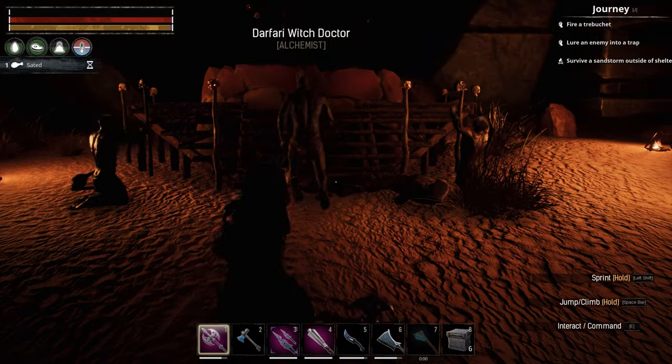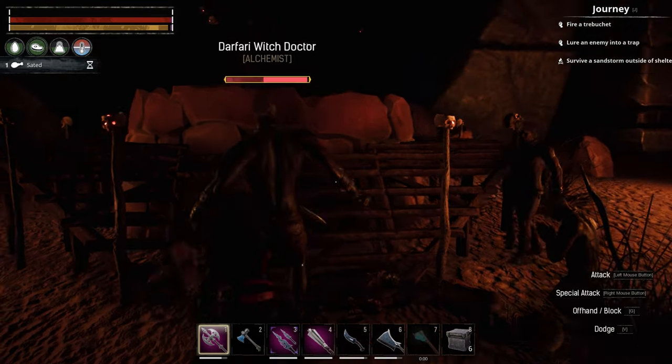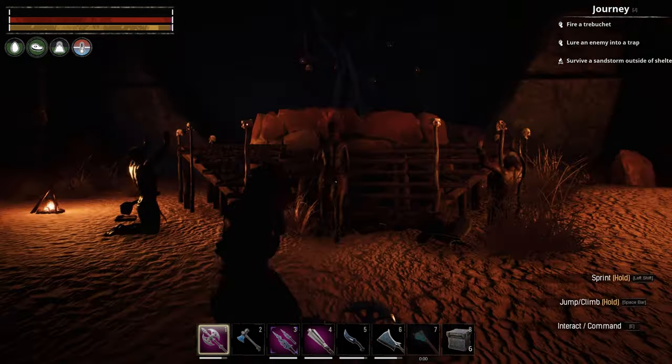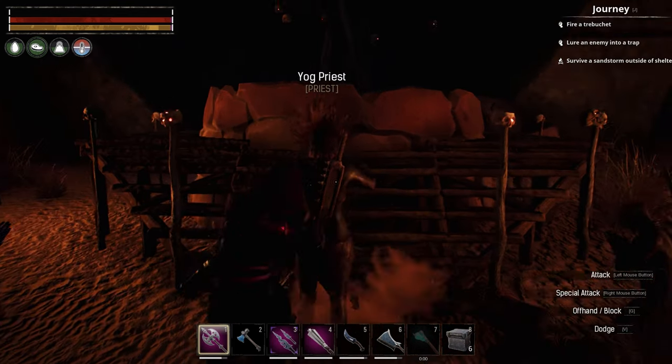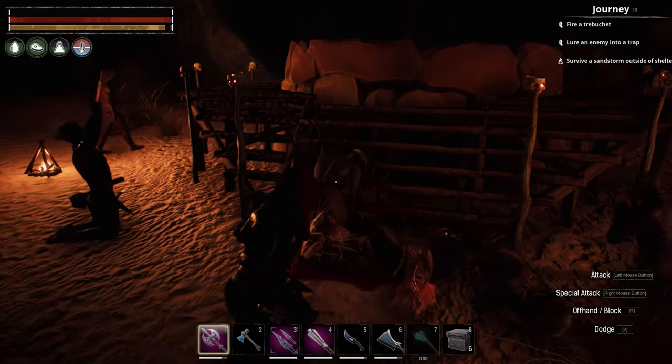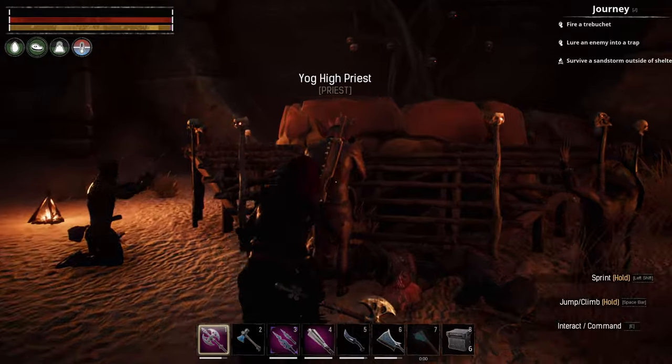Here's a tier one Yog priest. I farmed here quite a bit for quite a while and I never actually got the tier four to spawn. It says that Yog's Chosen can spawn here, but I didn't have any luck getting him to spawn — I got some tier threes and tier ones, but no tier four, no Chosen of Yog.